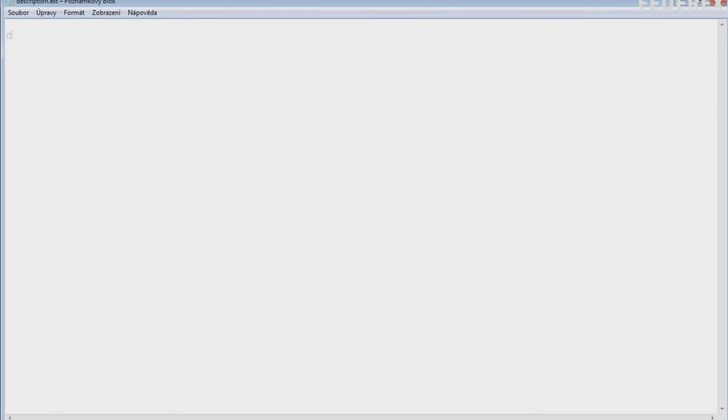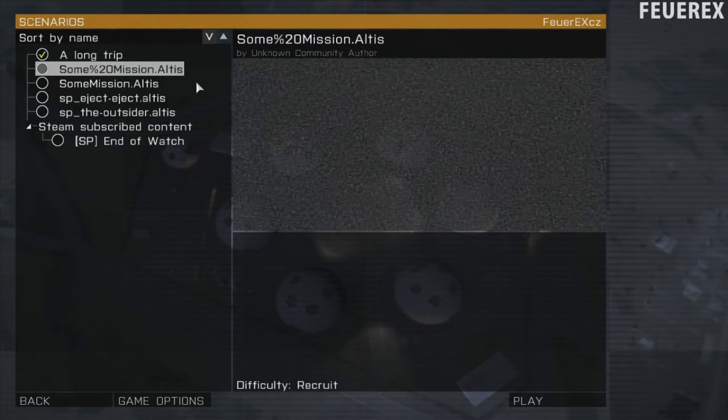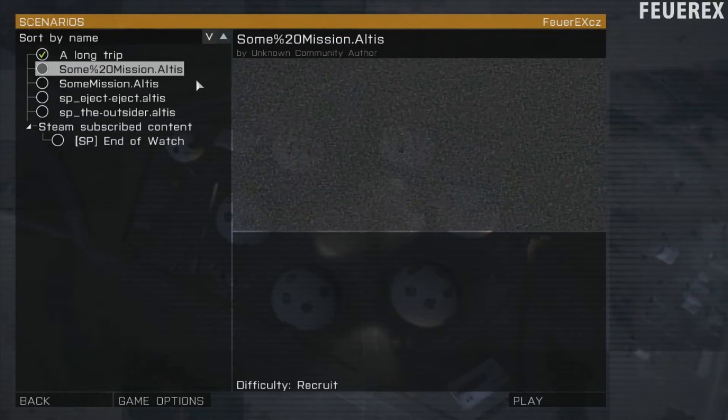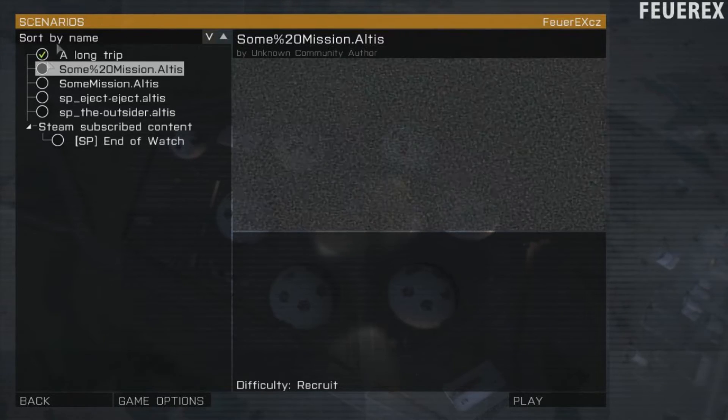Once you have the command, open description.ext. If you don't know how to create that file, watch my older videos on mission presentation. Open the file and write this line: doneKeys and the name of your key. This line will make sure that the key used in your mission works. If you want to make things more complex, you can also deactivate any key in your mission by using the command deactivateKey.